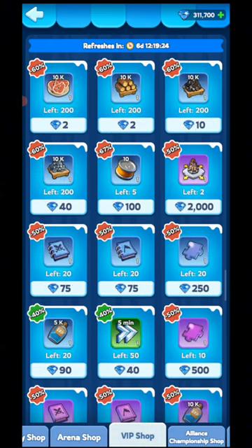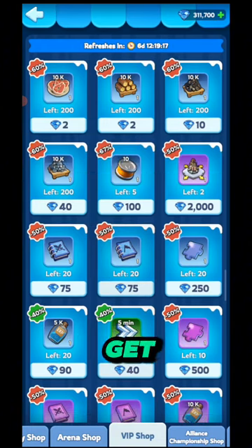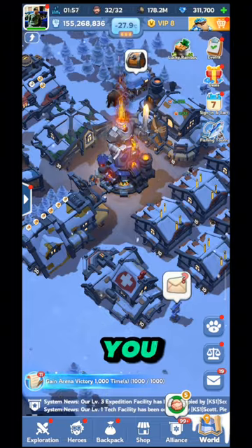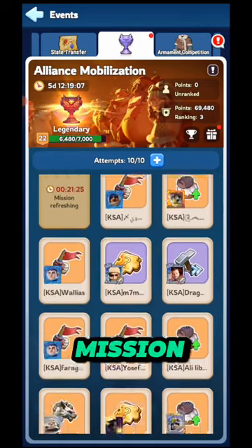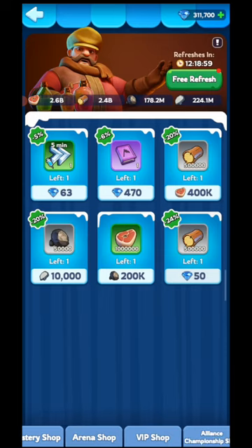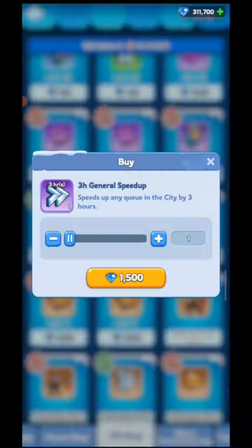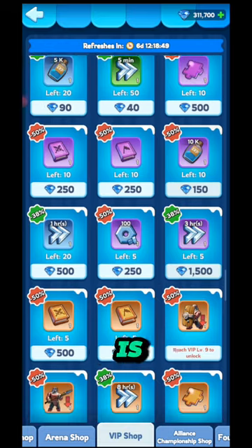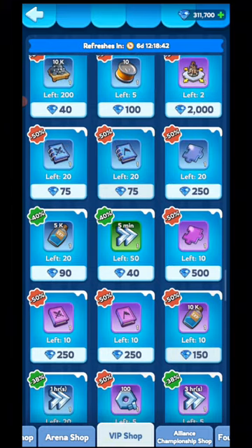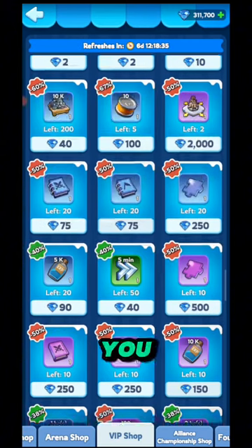In the VIP shop you get some speed up, but you should only use it during alliance mobilization. In alliance mobilization you get missions like 'use 5000 gems' or 'use 10,000 gems.' If you think you can use your gems and accept the mission, then you can purchase from here. Otherwise you should avoid this shop. You are getting a discount of course, so only buy when you have a gem mission in alliance mobilization.